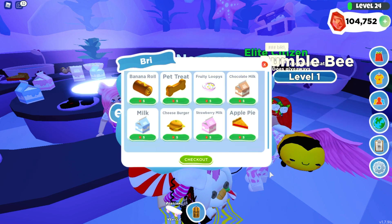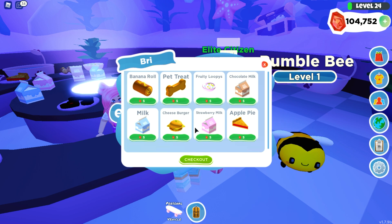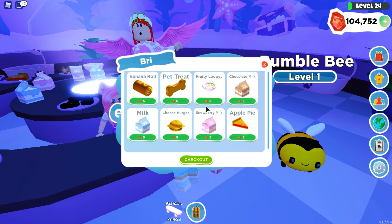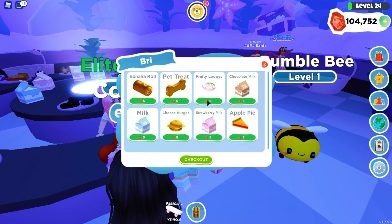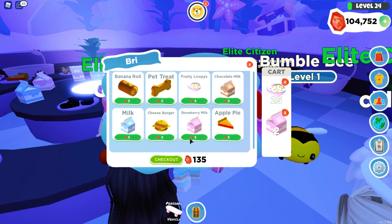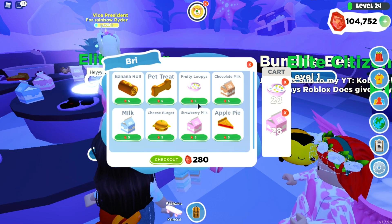There are some more snacks we can buy now — they are so cute. Strawberry milk, cheeseburgers, milk, apple pie, chocolate milk, fruity loopies, pet treats, and banana rolls. I was curious if we could eat the food too — I think I remember in previous updates that we could eat too. I'm buying some fruity loops and the strawberry milk. I'm so glad they added more types of food, this is adorable.